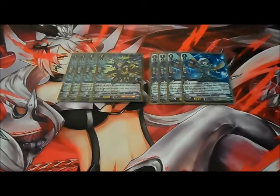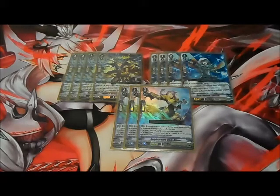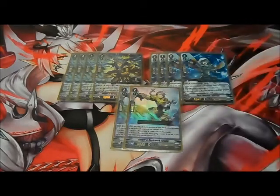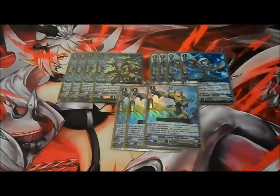I also chose Knight of Hard Work Alanor for my final grade two slot since I don't have many other good grade twos to fit this deck. Her ability when attacking: if one or more rear guards were called this turn, she gets plus 5k power; if four or more were called, she may get plus 10k power, and at end of battle she goes into your soul — so the more soul you build up, the more potential there is. I may consider doing a profile update for Agravain, but for now this is my Gurgid build and I do like how it's been playtesting.